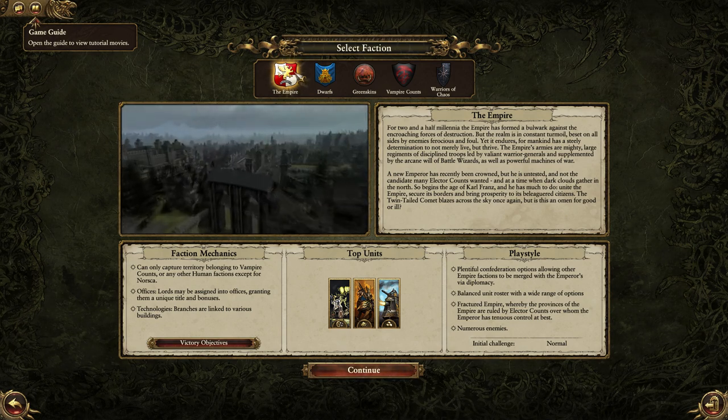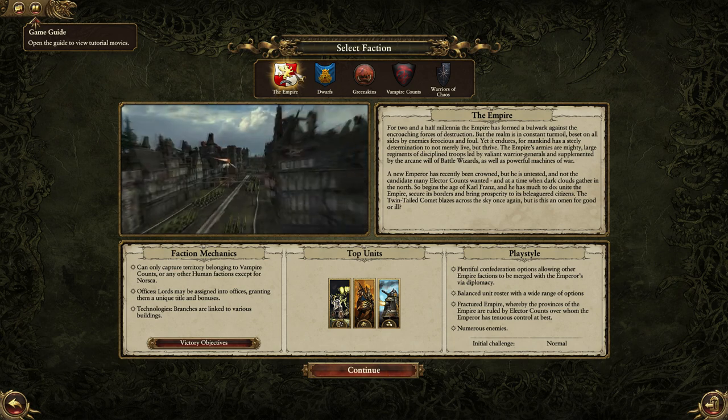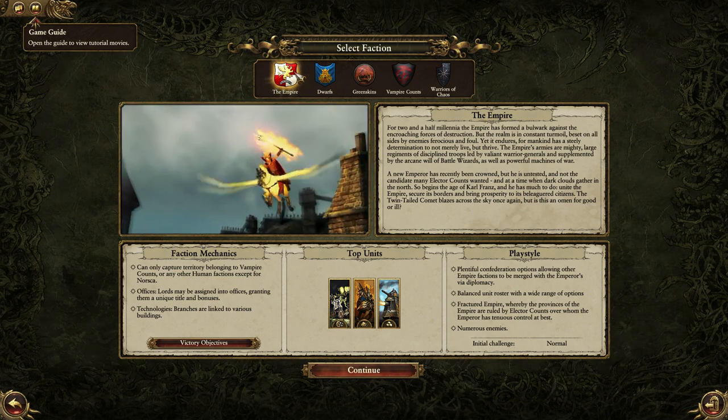So far in the game there are five factions: The Empire, Dwarves, Greenskins, Vampire Count, and Warriors of Chaos.